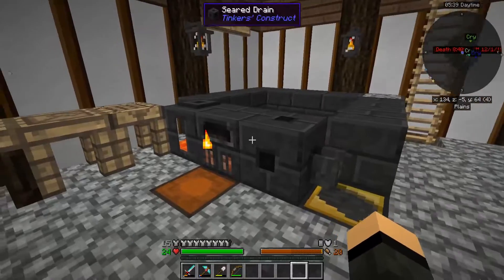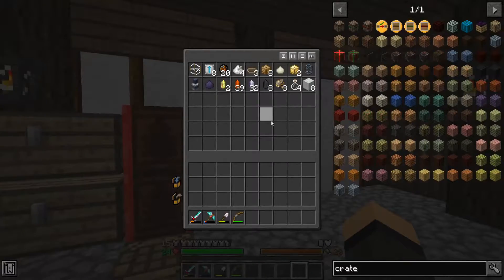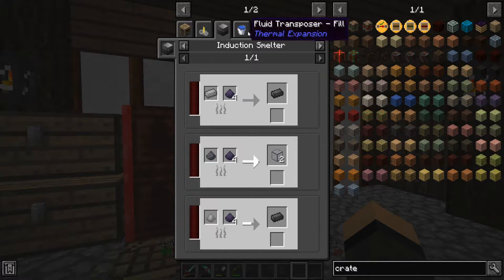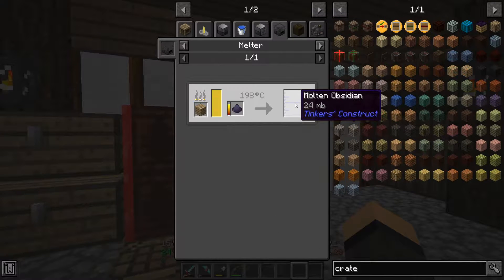Go ahead and eat some more cake. You are thawing out - melting. Same difference, right? So, a pulpit of obsidian - can I melt this? I can imbue it. Look at that - 24 millibuckets. Probably not worth it.